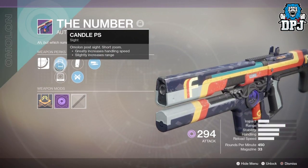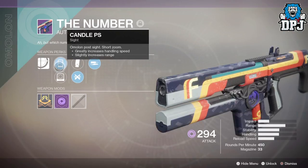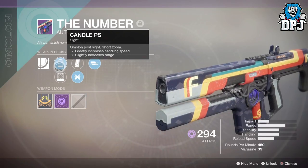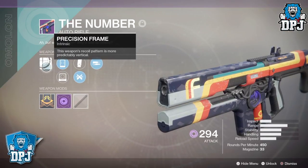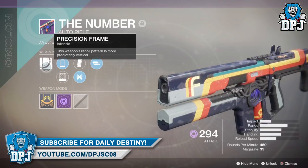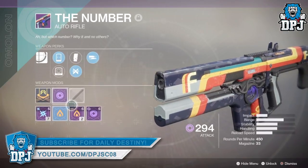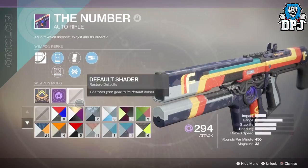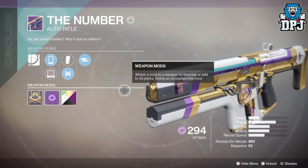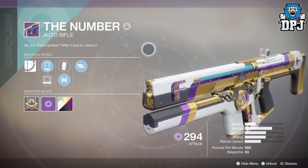But yeah guys, Cayde-6's treasure chests are great. Not only can you get legendary and exotic engrams from these, you can also get exclusive faction gear from these chests, which is amazing. So make sure you do these when you get the chance. If you've had anything drop from these chests faction wise, be sure to let me know down below in the comment section. On that note, I am out — thanks for stopping by as always, and hopefully I will see you on the next one.